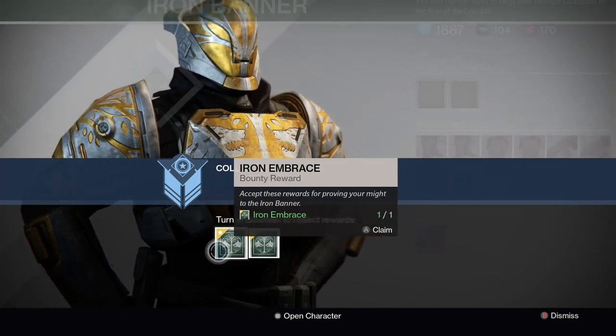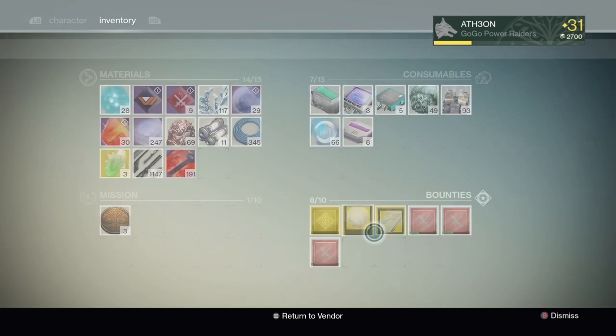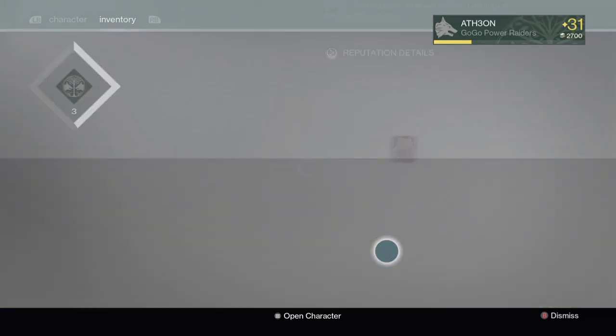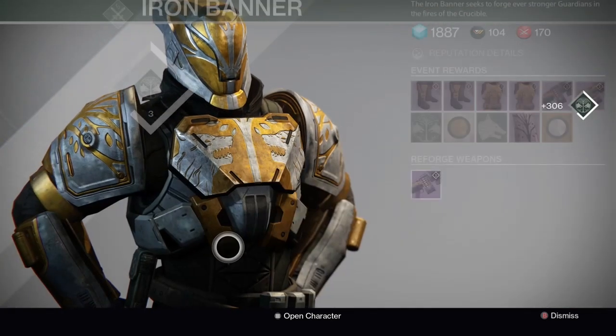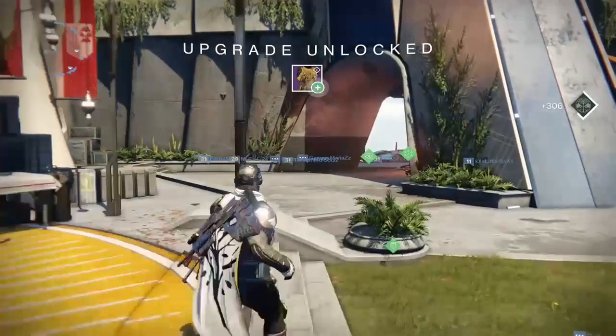Let's demonstrate how the XP gain works on screen. I have all class items equipped, I have the tempered buff purchased, and I have 2 bounties worth 100 each. Let's turn them in — and that goes up to 306. So you're gaining a lot of extra reputation.